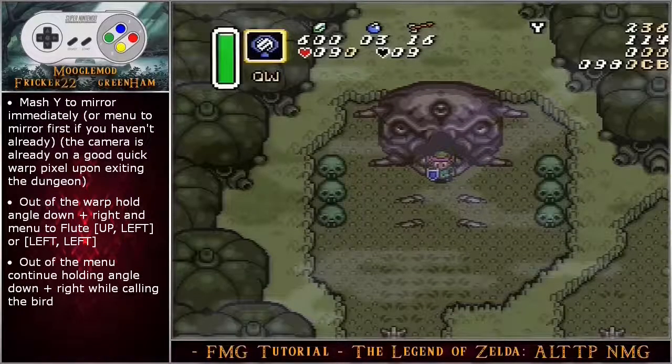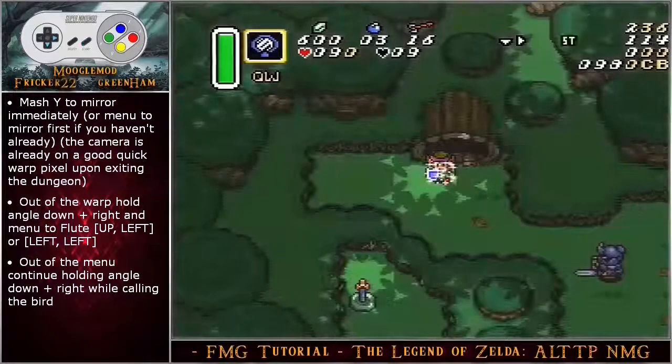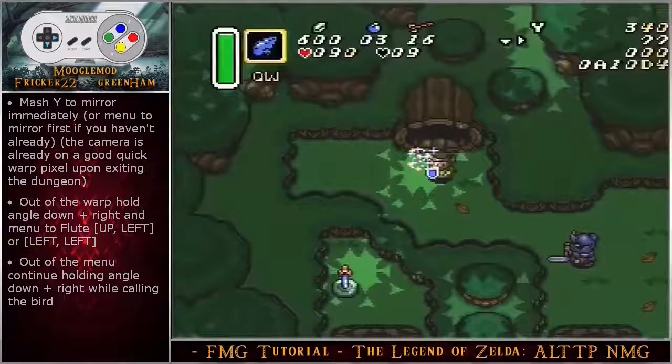Mash wide to mirror immediately, or menu to the mirror if you haven't done so already. The camera is already on a good quick warp pixel upon exiting the dungeon, so you will save those frames out of the warp. Hold angle down right and menu to flute out of the menu, continue holding angle down right while calling the bird.